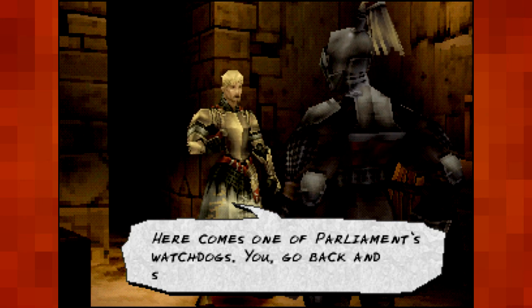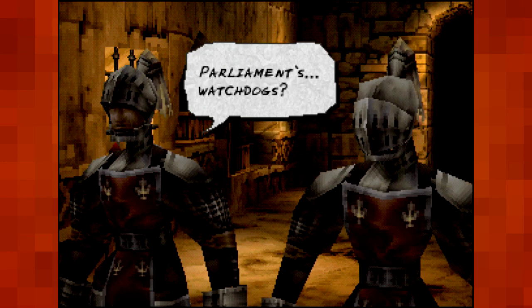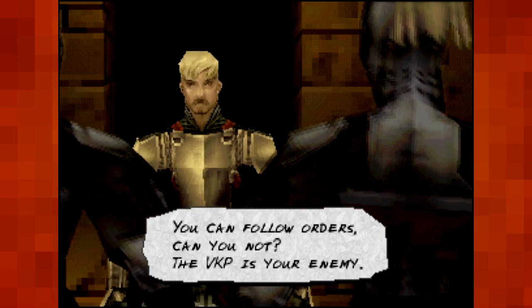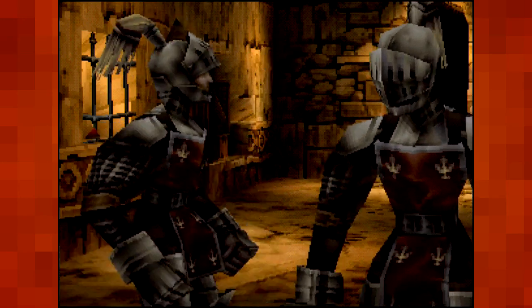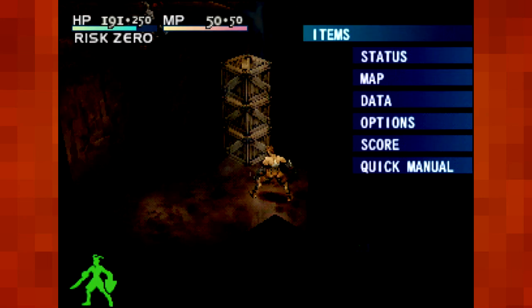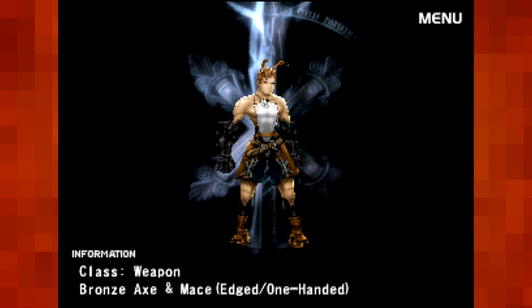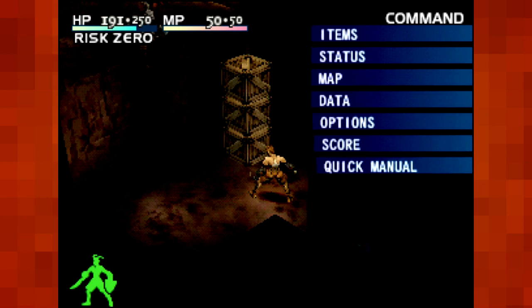Here comes one of Parliament's watchdogs. Go back and silence his yapping. Parliament's watchdogs? An agent of the VKP. You can follow orders, can you not? The VKP is our enemy. Now go. Sir. Well, he wants us dead, doesn't he? We're fighting humans, so I'm going to switch back to the Tovarisht — I'll just say axe, because I'm bad at saying words.